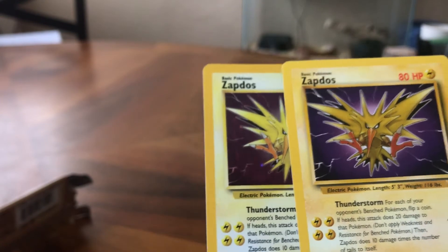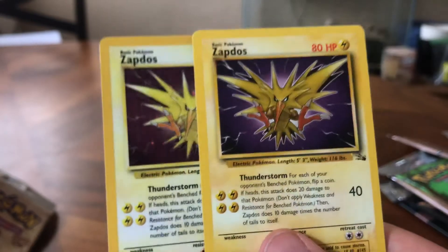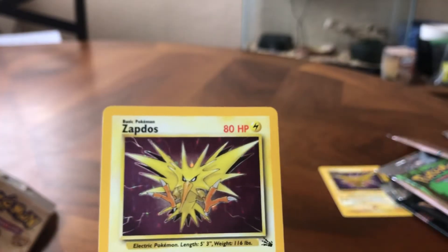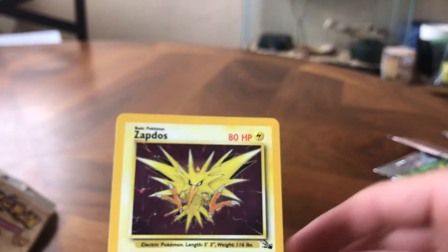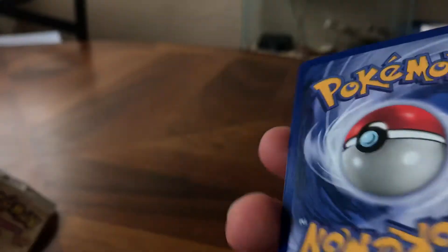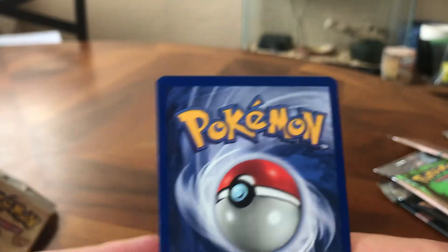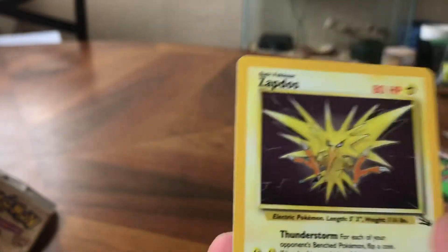I don't know what to say about that, guys. I don't know if I should be happy, depressed, or laugh about it. I'm pretty happy I can open these cards, so I can't really get mad at a holo Fossil Pokémon, but that is pretty funny. I'll probably pick up more — if I pull another Zapdos I'm going to complain, I'm not going to lie. The card looks like it's in pretty good condition — not off center, at least nothing I can tell, maybe slight.